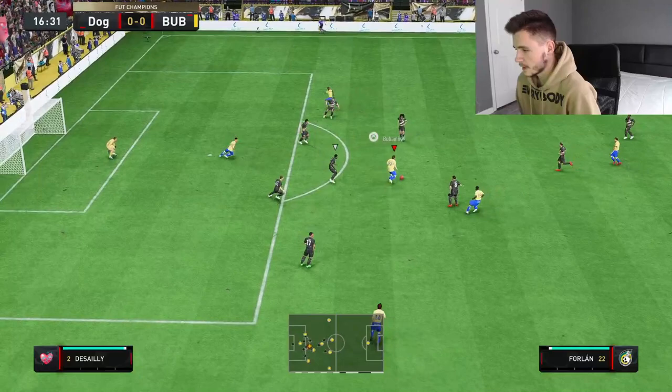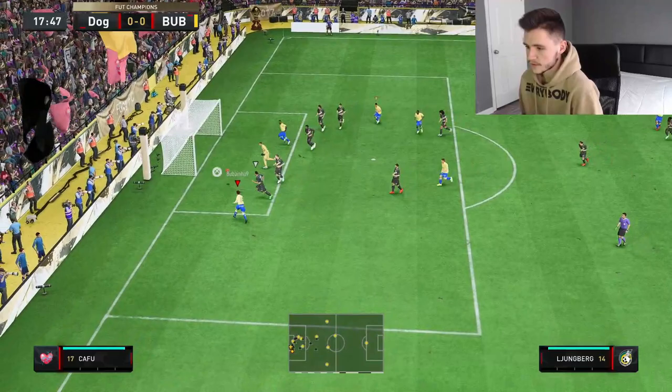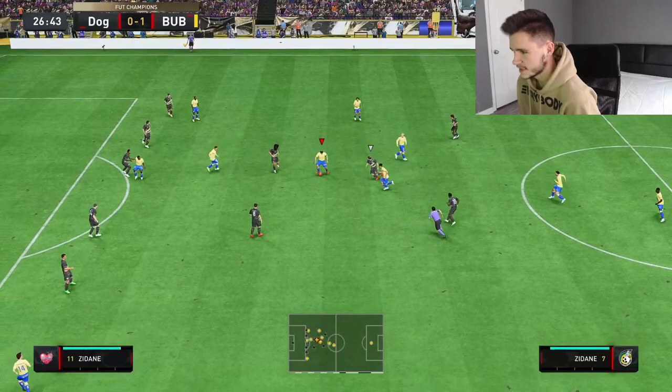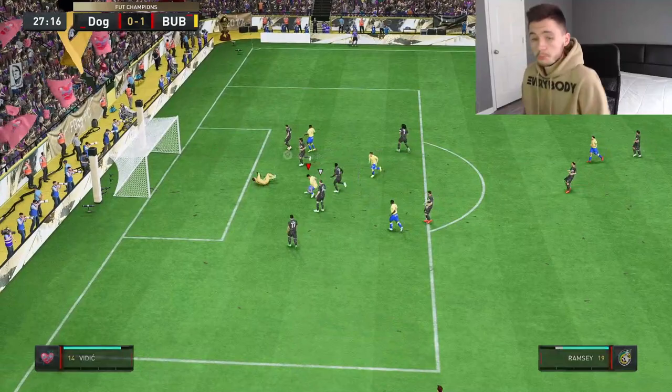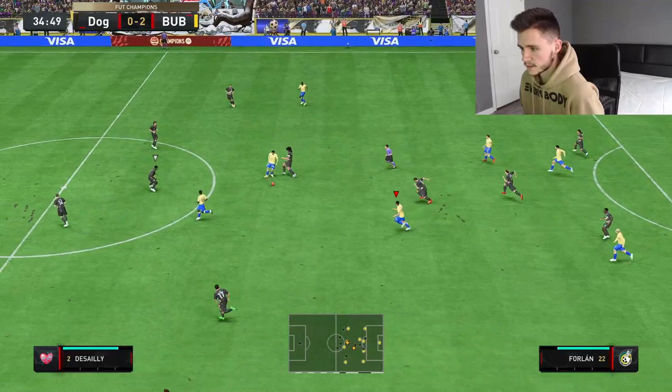Good bodies back — Ramsey good dribbling, good shot, good save. That's technically an assist in my opinion. Great skill right there by Ramsey, good dribbling, good shot — Lundberg finishes it off. Ramsey into Zidane, back to him, finish! I tried a heel-to-heel but it didn't come off — another weak-footed finish. Fantastic, 2-0!